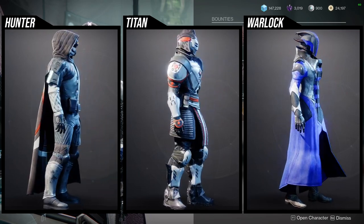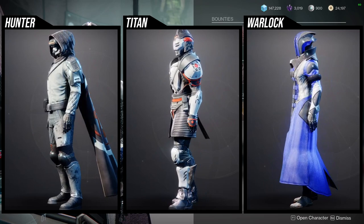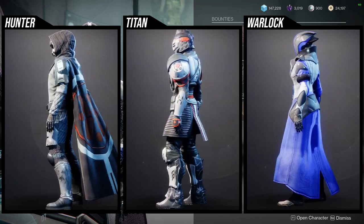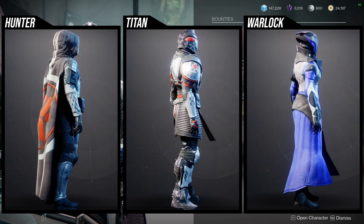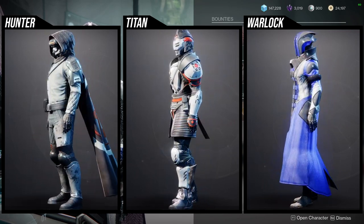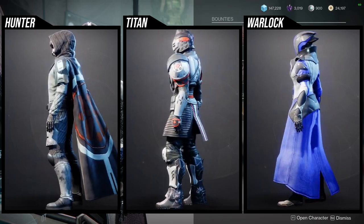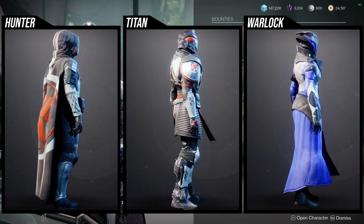For the Titans, unfortunately anything that you see that's orange will not change color. And the boots also take shaders really, really badly. Funnily enough, the boots are actually the piece I have for the Titans because I have them for a Mongolian look — this set really reminds me of Mongolian armor for some reason, specifically I think it's the hip armor. Helmet's okay. The arms are okay. I don't like the chest piece at all, and I'm not the biggest fan of the mark either. So I think it's just the boots that are really, really cool, because at least they change color, unlike the other pieces where that orange will always be there.